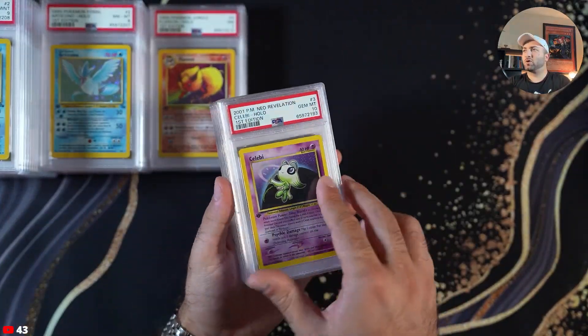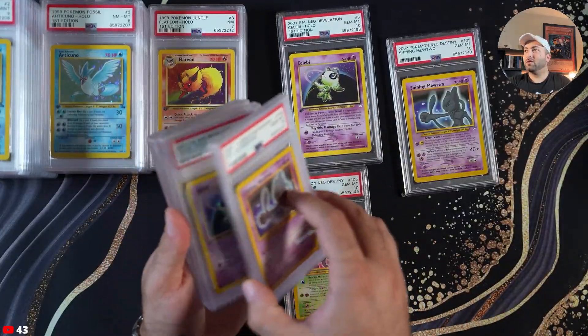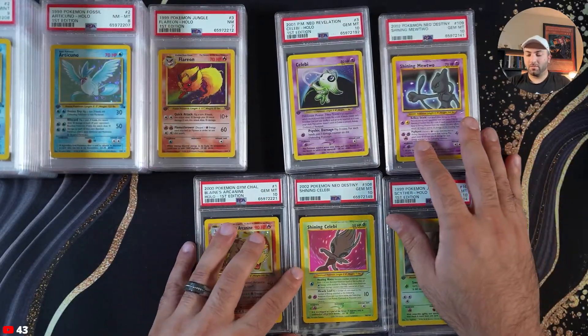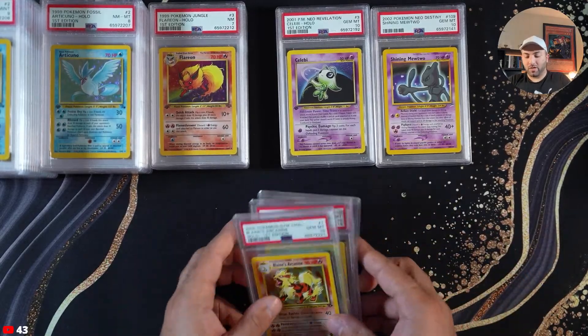Seven tens total: Celebi, two Shining Mew Twos, Shining Celebi, another Shining Mew Two, and then Scyther and Blaine's Arcanine. Massive hits right here — I guess they pretty much pay for the submission.